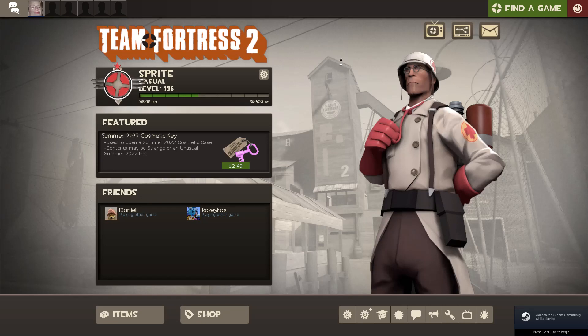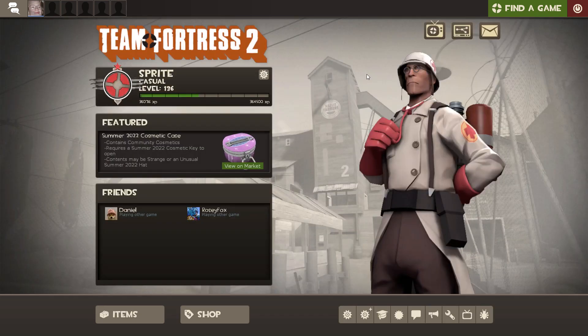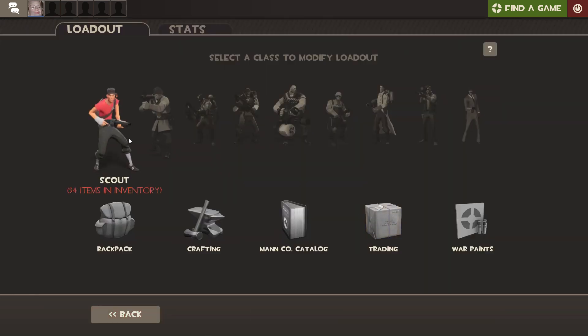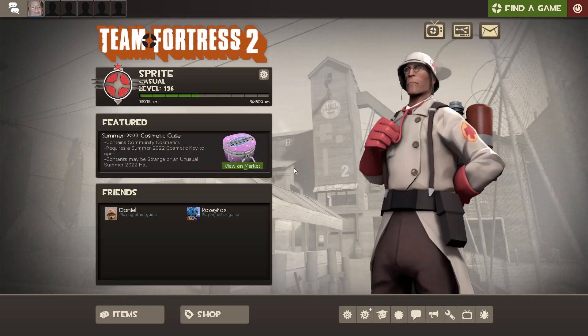Hello and welcome to the extras video in the getting every single kill icon series. Today I just have a couple of things that I need to get done, like I need the bat saber for scout, some more reflect kills for pyro, and just a couple of other kill icons that wouldn't fit in any other video.